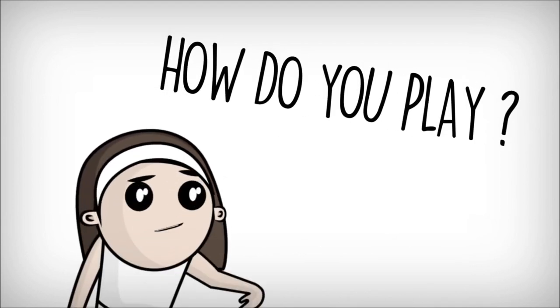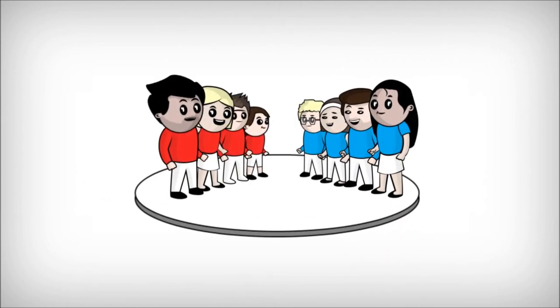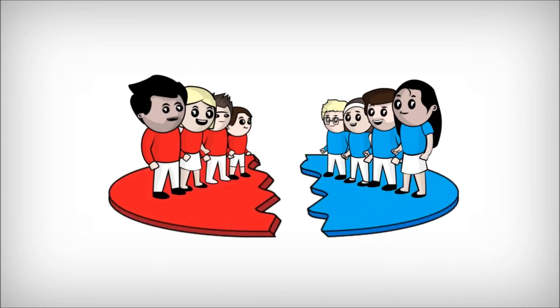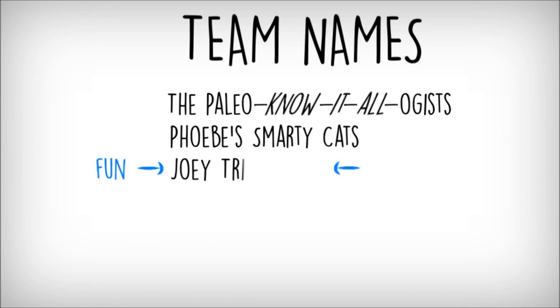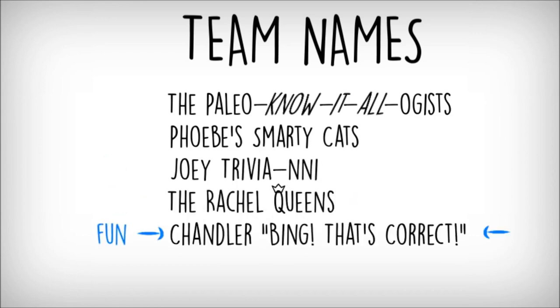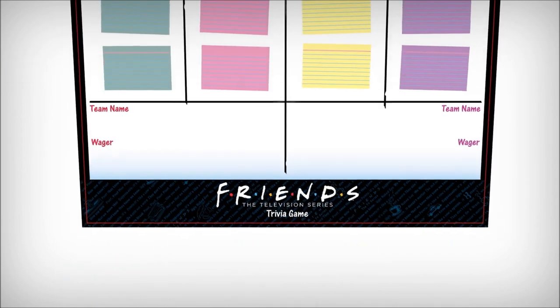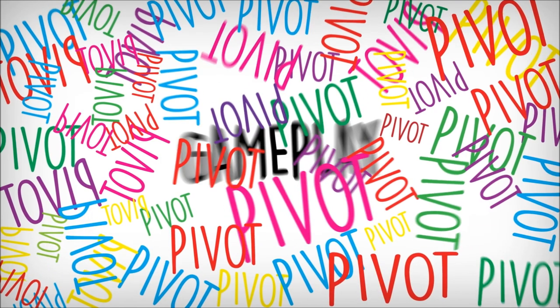Could the game be any easier? Not really. Show you're the Ultimate Friends fan by answering the most questions in five rounds. Split into two teams. Create a fun team name like the Paleo Noidologist, Phoebe Smarty Cats, Joey Tribbiani, The Rachel Queens, Chandler Bing, or Team One. Then write what you're wagering.